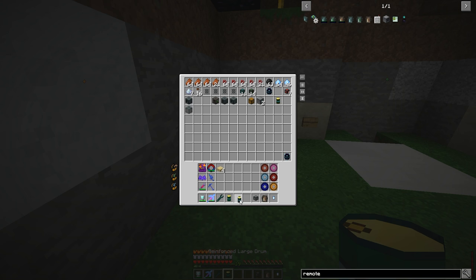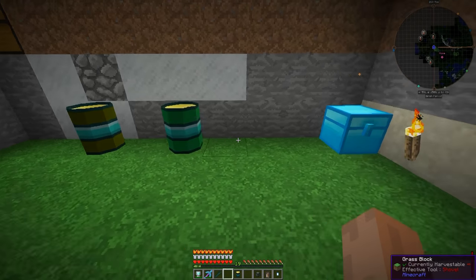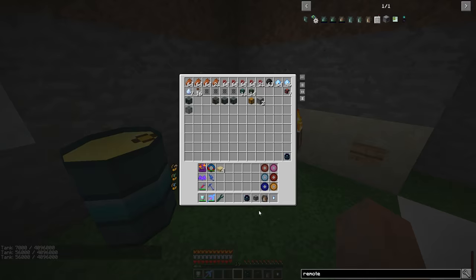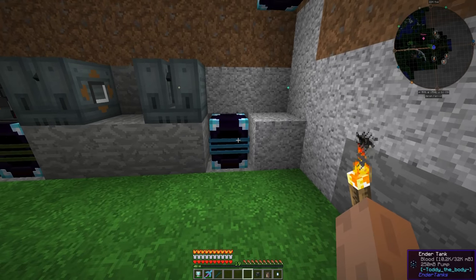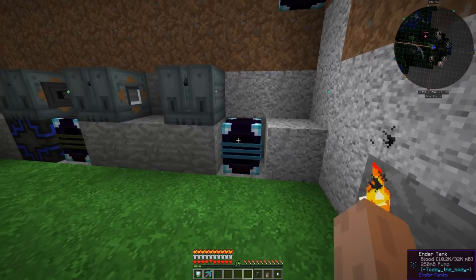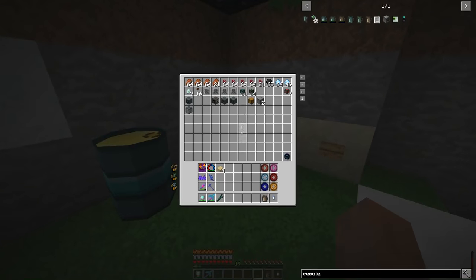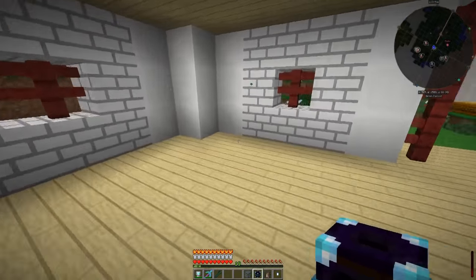We'll set them out and point to them as we go. This drum is nutrient, this one is void, and this one is levity. When we have the Dew or Vapor of Levity we want it to go inside one of these Ender Tanks so we can get it up into base — I don't want to come down here every time to refill my remote. Set this as insert and this as extract.